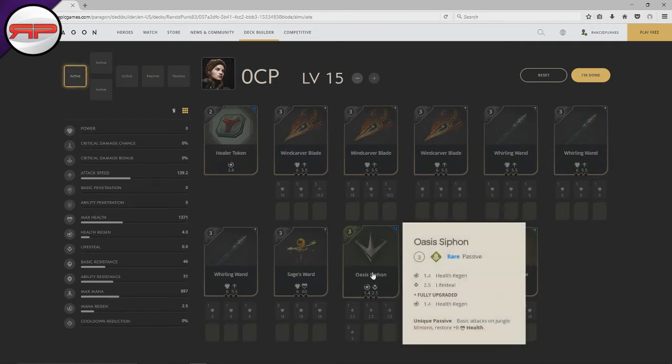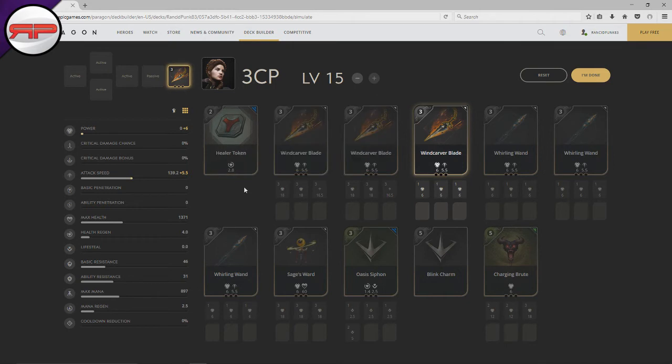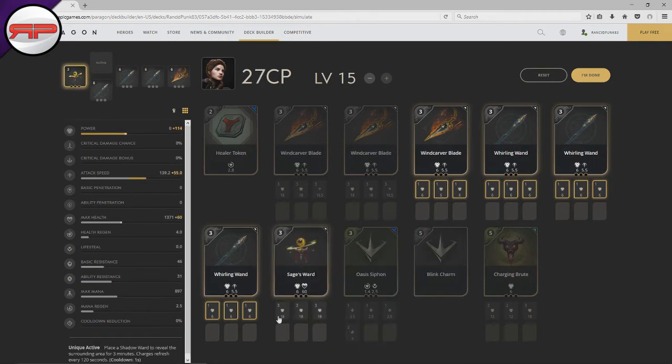On this build I have pretty much all universal cards — an Oasis Siphon for lifesteal and a Charging Brute. I have a Blink Charm in there just in case. My first card is a Wing Carver Blade. I really should tweak this build and put some strike tokens on, but I managed to hit all my last hits so I don't really bother. With Sparrow I try to back with about nine points and get my first cheap Whirling Wand, and then it's just another six points for a Whirling Wand, then another six — and you're already hitting some pretty dirty numbers.